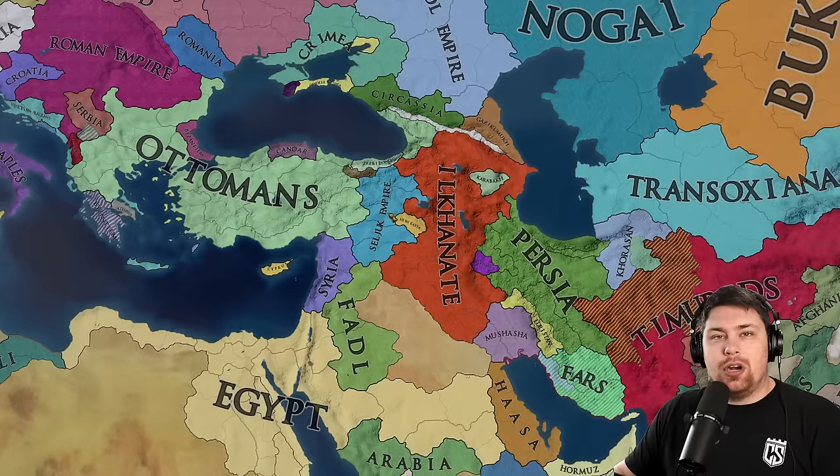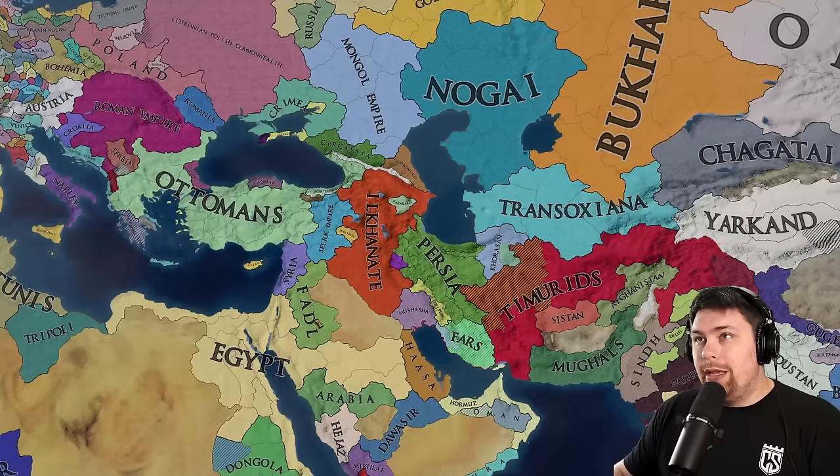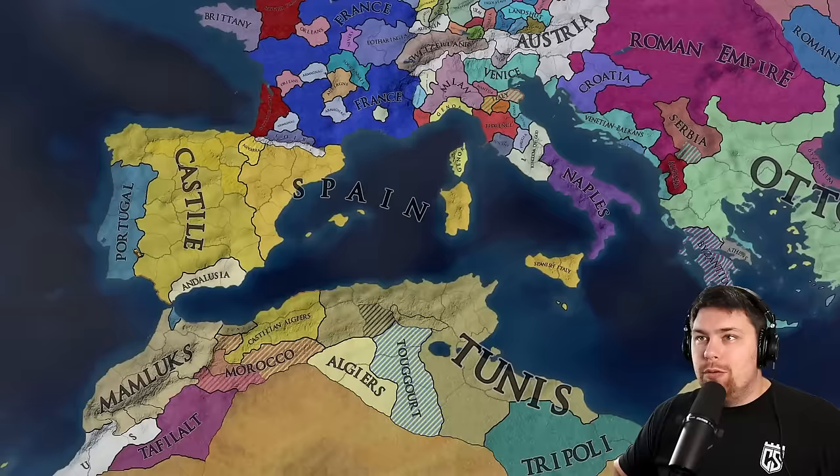Rum has been annexed by the Ottomans, but don't worry — they still exist in our hearts as the Seljuk Empire. I actually didn't even know that was a thing — that must be a King of Kings thing. And Ilkhanate is looking mildly scary, just a little bit. We've got a little bit of cannibalism going on over here — Spain eating Spain.